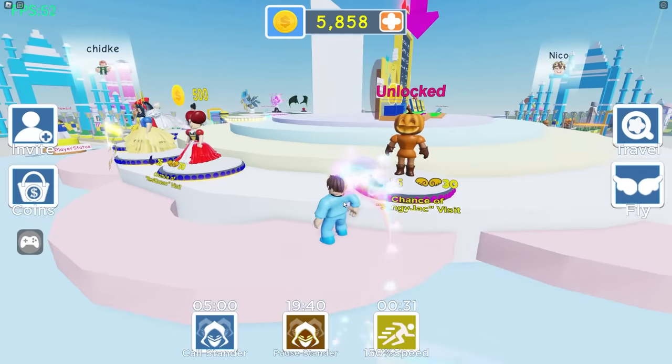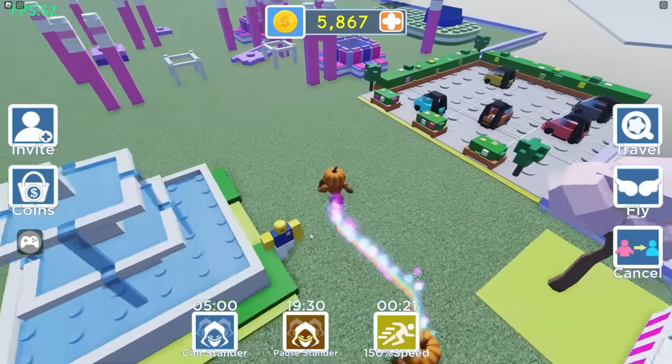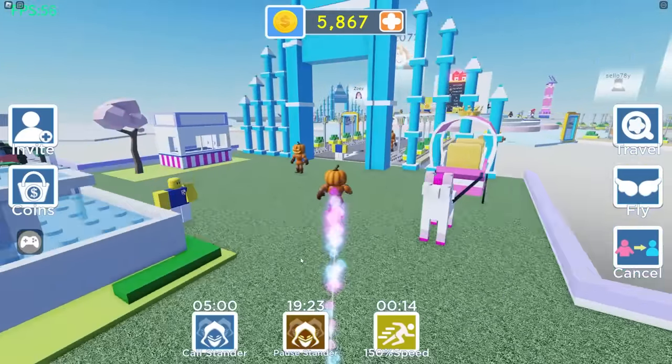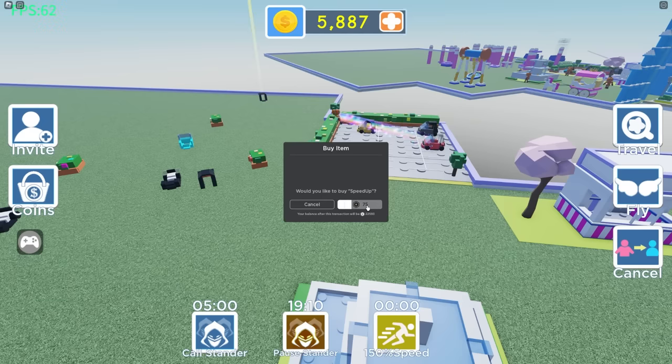Wait a second — unlock chance of stinky visit? What is that? Wait, I think my speed increased. What if I restart my stander right now? Pause stander, and then restart stander. He adapts my character. Wait, this is not my plot — this is LE2022's plot! He's a little faster. All right, it looks like I need to buy more speed now. The speed runs out so fast!